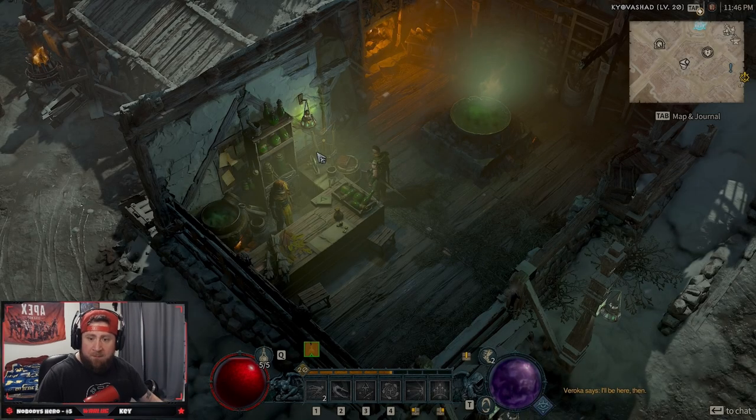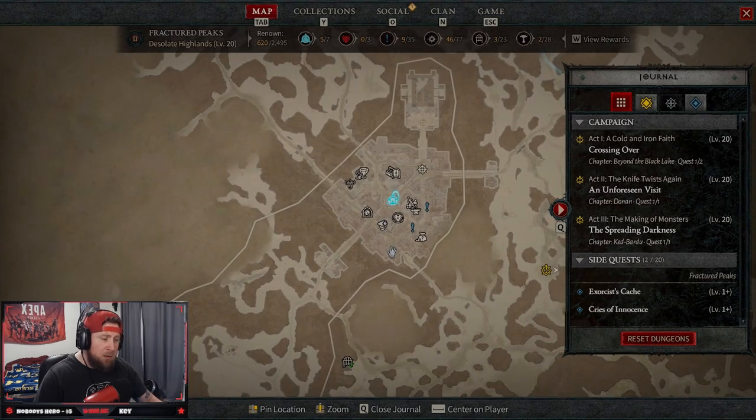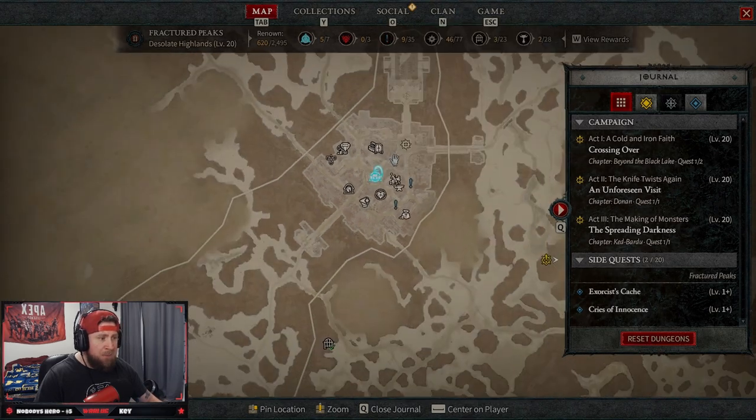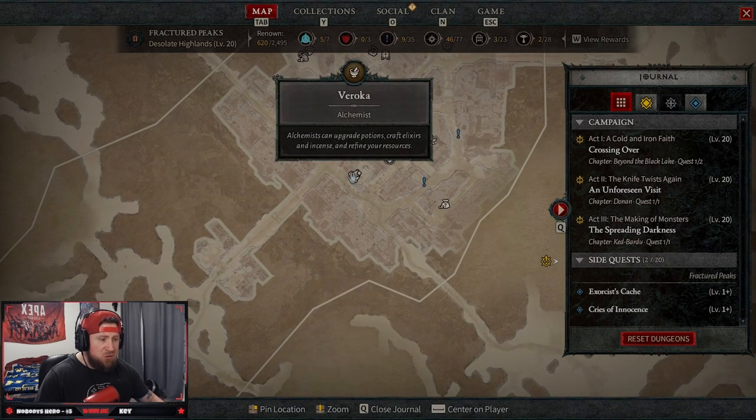What's up guys, War here, welcome back as always. We're in Diablo 4, we have hit level 20. Once you get to the main town of Kyovashad, you can go down here to the alchemist.